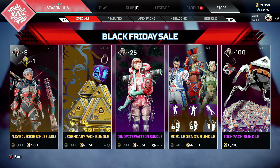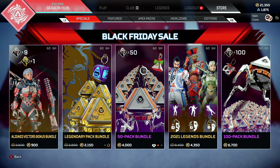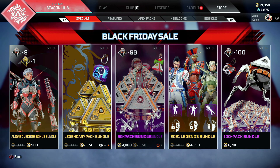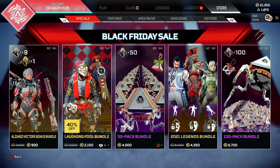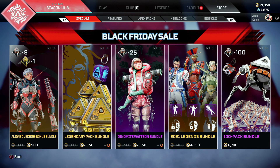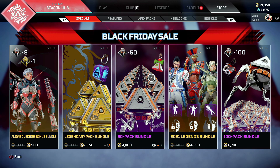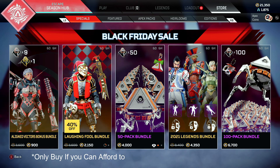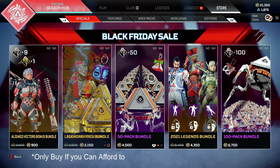Ultimately, it depends why you're buying the bundles as to which you should go for. If it's to try and get your Heirloom, then it's all about volume of packs, and therefore you want to go for the 100 and the 50 Pack Bundles, because they're the best value in terms of cost saving per pack. If you care more about just getting a few Legendaries, then the Valkyrie Bundle is probably the best deal in this Black Friday sale. Don't forget, Black Friday is always the cheapest time to buy Apex Packs, so if you're really trying to get your Heirloom and you want to buy packs, you might as well do it now.